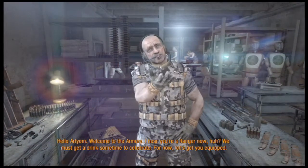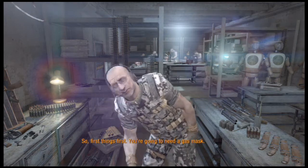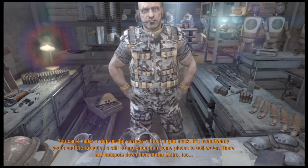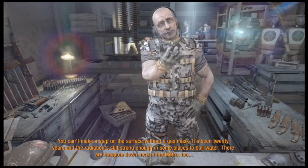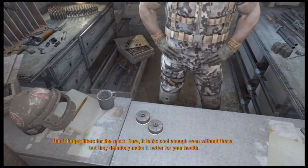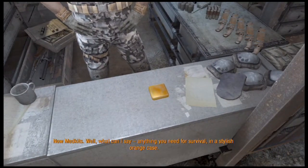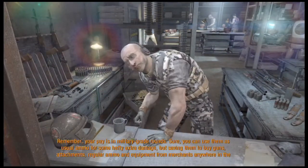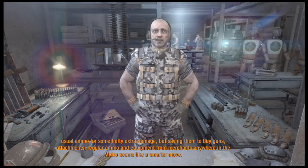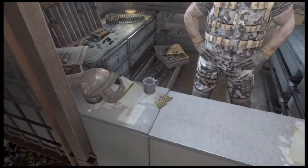Hello, Artyom. Welcome to the Armory. I hear you're a ranger now — we must get a drink sometime to celebrate. For now, let's get you equipped. First things first, you're going to need a gas mask. You can't make a step on the surface without one. It's been 20 years and the radiation's still strong enough in some places to boil water. There are hot spots down here in the Metro too. Let's pick up our gas mask. Don't forget filters. Now, medkits — anything you need for survival in a stylish orange case. Here's your advance salary for this month. Remember, your pay is in military-grade rounds. You can use them as ammo for extra damage, but saving them to buy guns, attachments, regular ammo, and equipment for merchants seems like a smarter move. By the end of the first game I had a shit-ton of extra military-grade ammo.